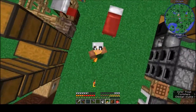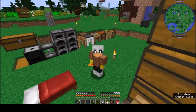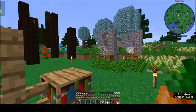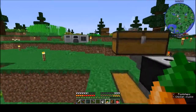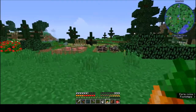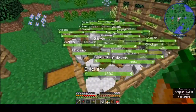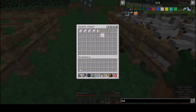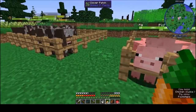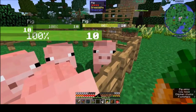Hello everyone, welcome back to Enigmatica 2 Expert Mode with Loma. I've got carrots in my hand — I did the chicken thing. I've got chickens over here, cows, some pigs. I've already harvested these guys once or twice. I killed off a bunch of chickens, took my chicken up to the village, and they want pork, so we've got pigs now. Let's feed them up while we're here.